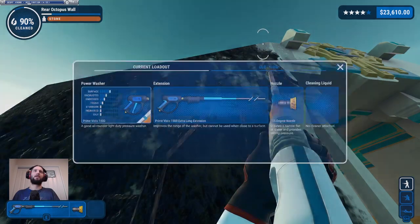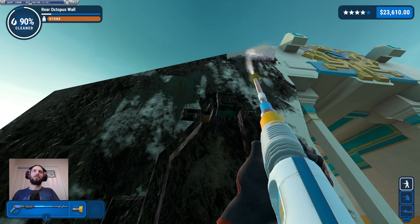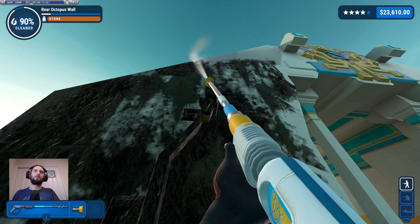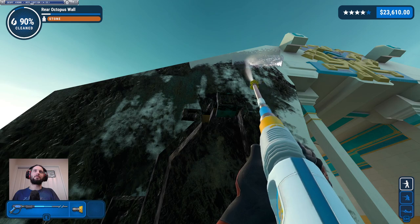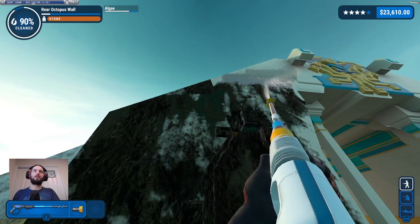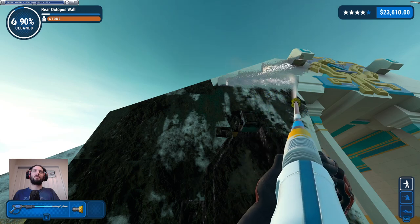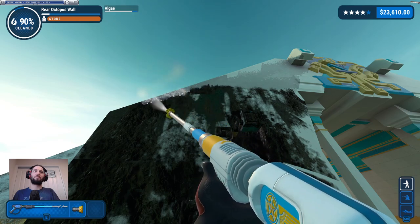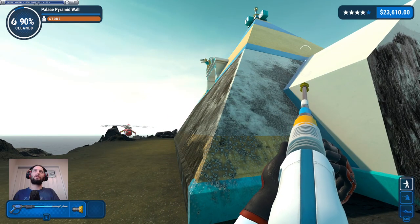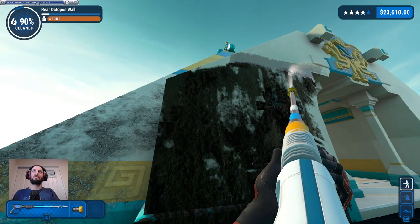Can I reach here without the extra long extension? I have the extra long extension — why would I bother without it? I brought the scaffold round but it's just a faff going up the levels all the time. You do get a much cleaner angle with it, which helps, but this seems to be working. I have to climb up to get a better view — oh, I didn't do this side. It's sectioned off by that bit there. Does that mean I actually got a ding on the other side? That's nice, I wasn't expecting it.